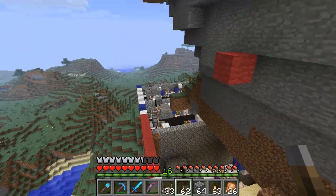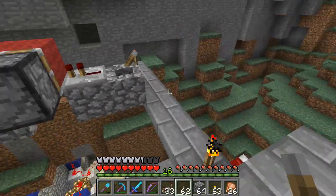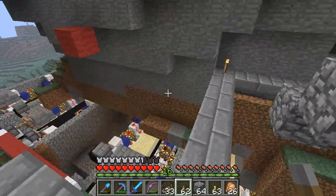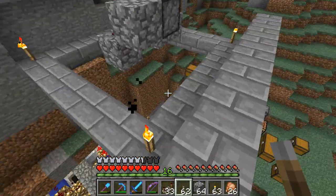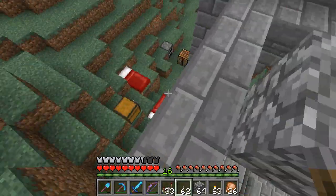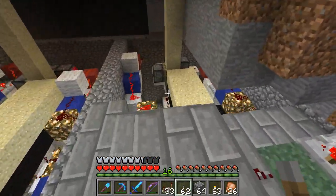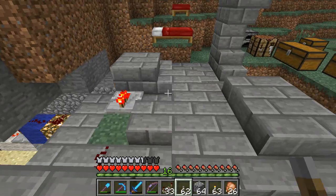We will connect these four tree compactor push thingies with a piston tape so all the locks get pushed into one place, which is going to be somewhere there. And if you want a tutorial on how to build these things, you can click the link in the bottom right corner.